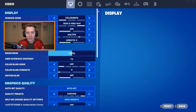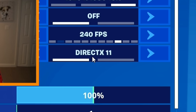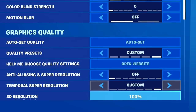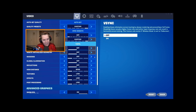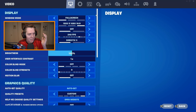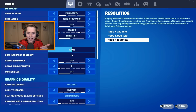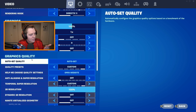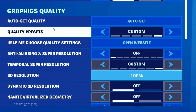Now switch to DirectX 11. If you scroll down, you'll see a huge amount of settings that don't appear in performance mode but do affect how your game runs on performance mode. This is why you need to come here and change them. Put quality preset to low — custom will disappear, and that's fine.